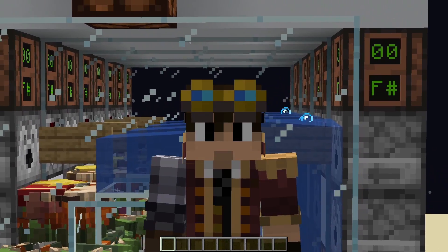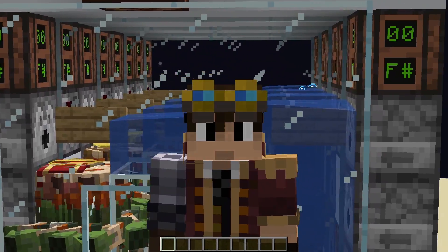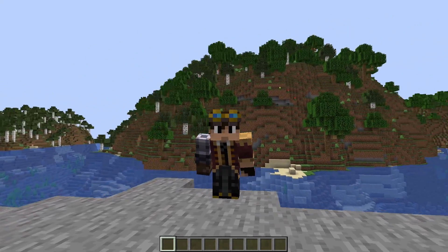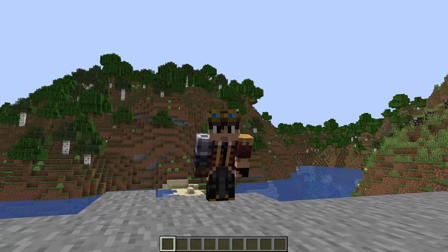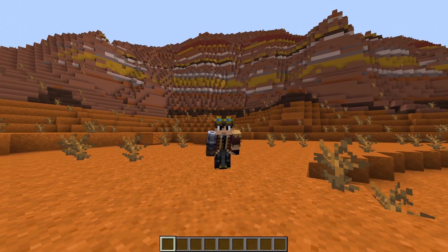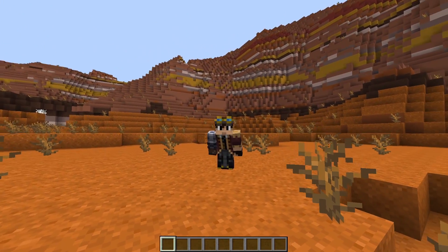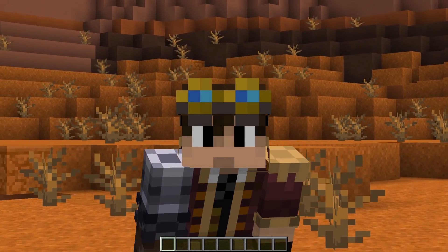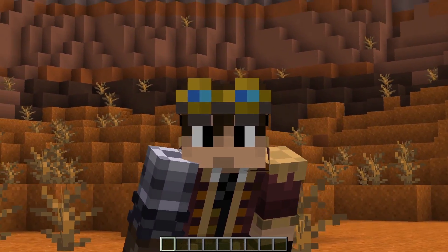I also made this zombie villager version, which could be better for early game if you haven't been to the End yet. This one also uses the same mechanics as the shulker design, pushing mobs in and out of lazy chunks. There are 4 cells to combat entity cramming, so a maximum of 24 zombie villagers can be put in each cell. If you're on a multiplayer server and need to fit more zombie villagers, you can expand this machine horizontally, but as it's scaled, it requires more and more effort to gather all the zombie villagers.